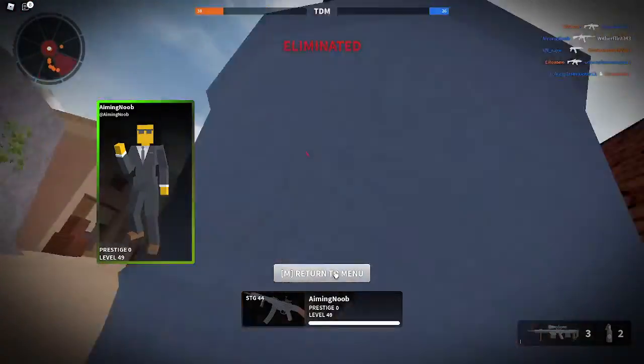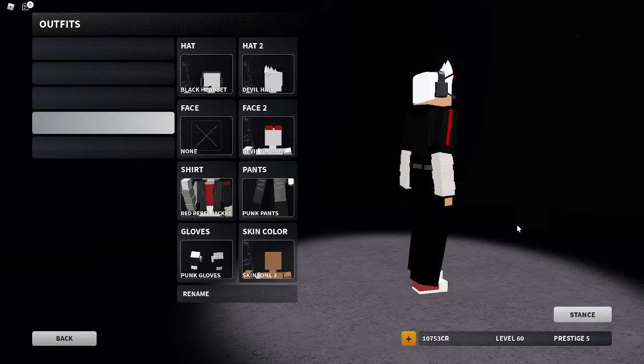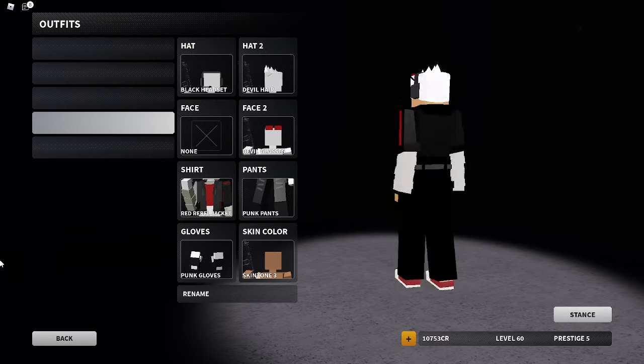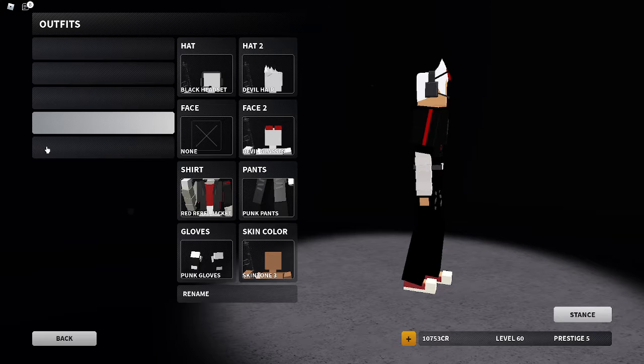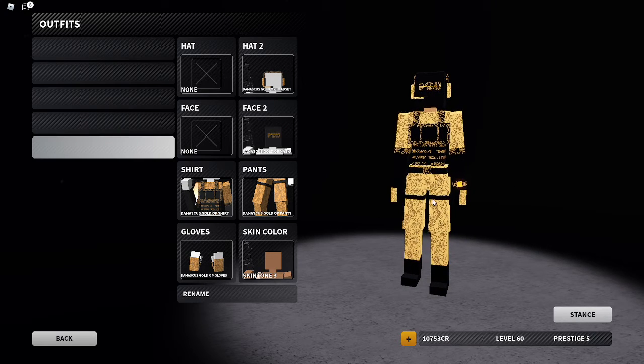Not bad. As you can see I got my OG loadout, all the cool stuff. Got my Damascus sniper, handgun, knife, and the Molotov — the Molotov is actually recent. I recently got the Molotov Damascus gold, so that's pretty cool. Of course, everyone knows my mascot Rex. And then I just have the Damascus out — the whole thing, just the entire outfit — not trying to flex or anything.